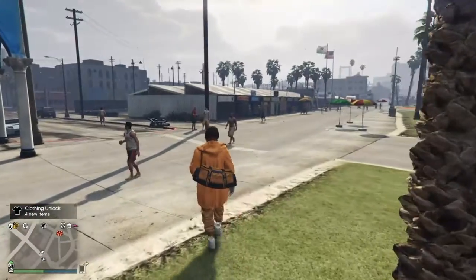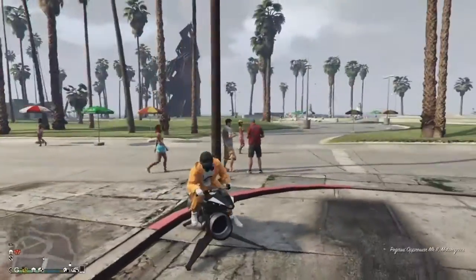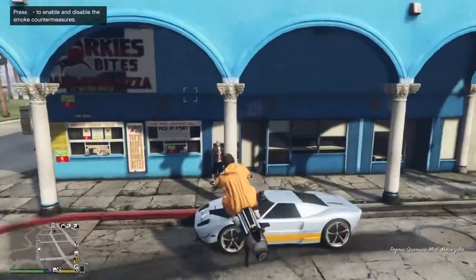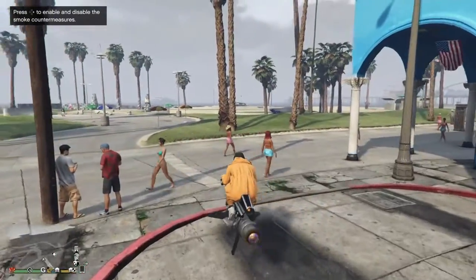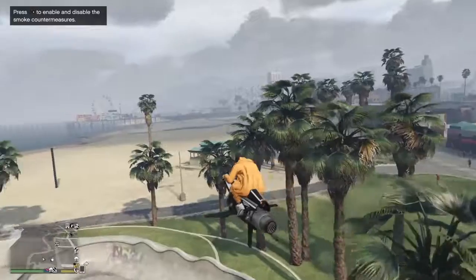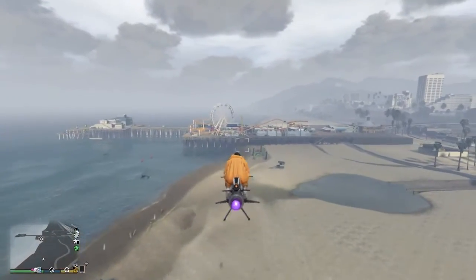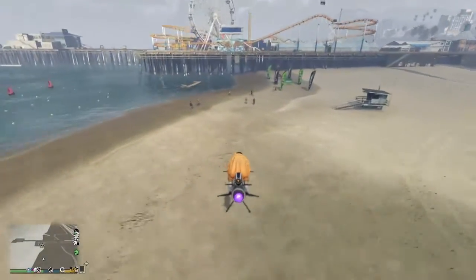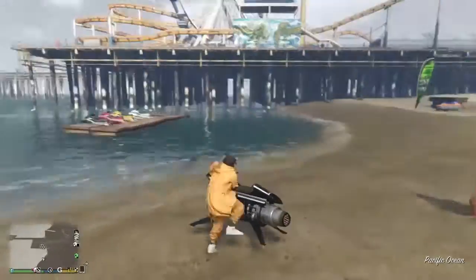So let's get straight on to the glitch. The first step is making your way to the floaties with the sea sharks. The reason we need to do this is so we can kill ourselves at the floaties, because by doing this on the floats it resets your whole player's clothing and outfits. It really refreshes all of them — it's like loading into a new lobby as a fresh player.